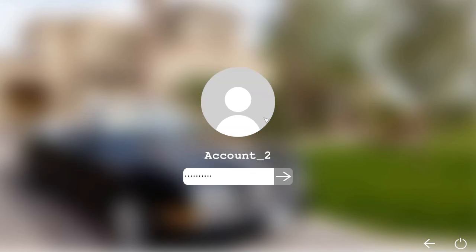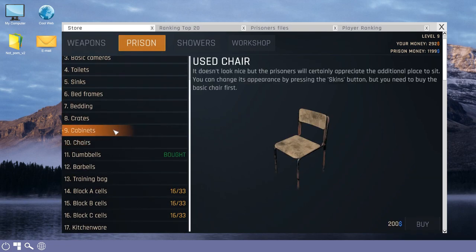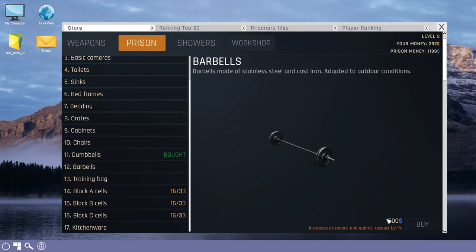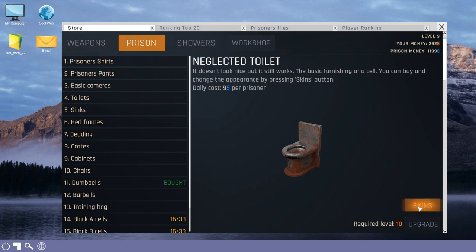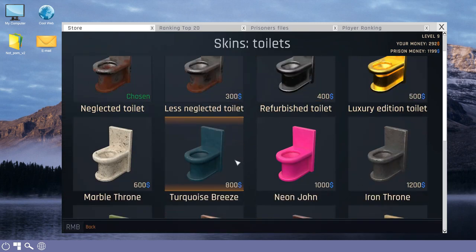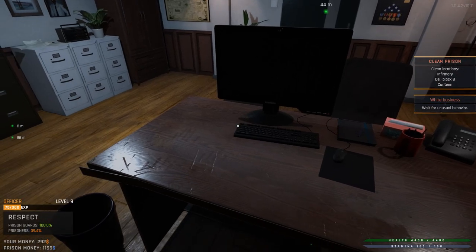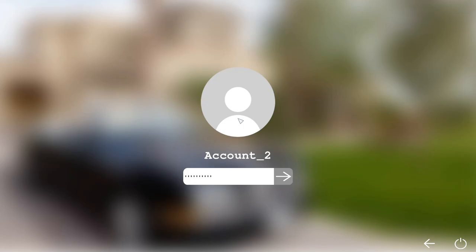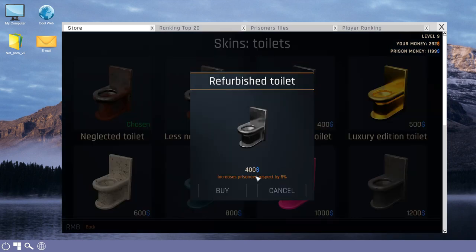Let's go ahead and try to spend some of our prison money because we actually have quite a bit right now. We might have unlocked a few things here. Yeah, we can get chairs — I don't know if that was available before. The barbells could also be added. Increase in prisoner and guard respect for $500. However, somebody told me that if you change the skins of the toilets, that will also increase respect. Let's just take a look at what our respect is at. With the inmates it's 39.4%. Let's see if changing the skins does increase respect — and it does! If you just click on it, look at that. That is a huge jump in respect.